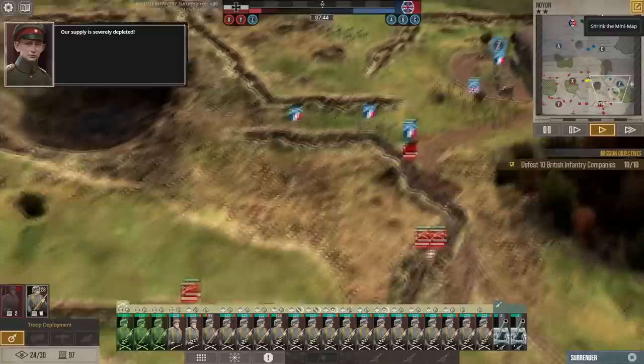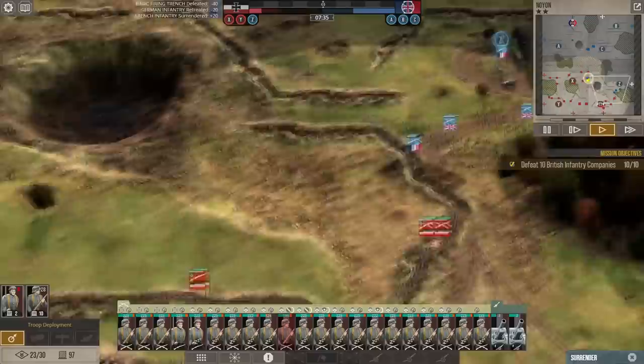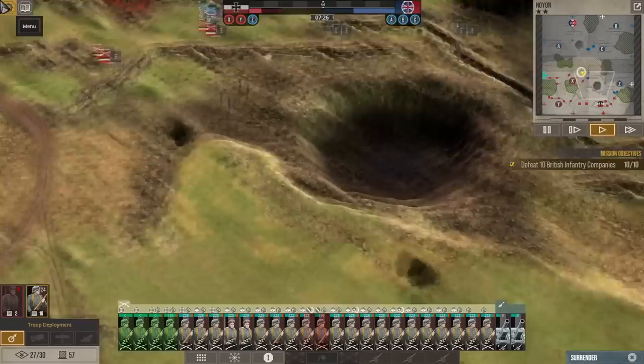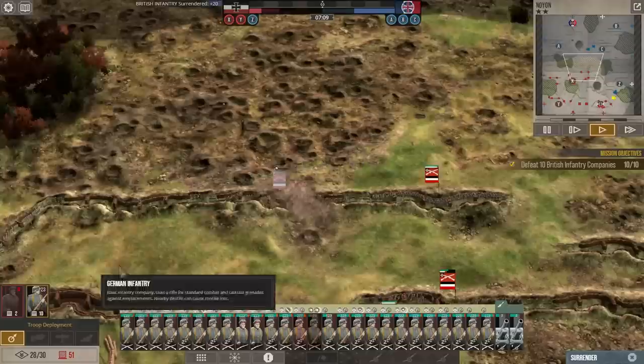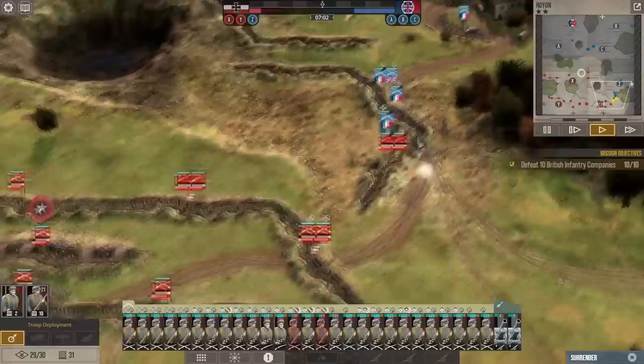Their losses have been staggering — I don't see how they can continue. All right, let's double up these trenches. The command point is on the right; the other hexes on the left have not been defeated yet. These guys are getting hit — let's withdraw them. I've stopped calling in arty to the point where I just want to try and hold what we've got.